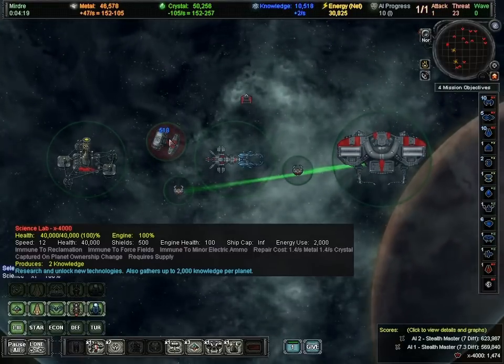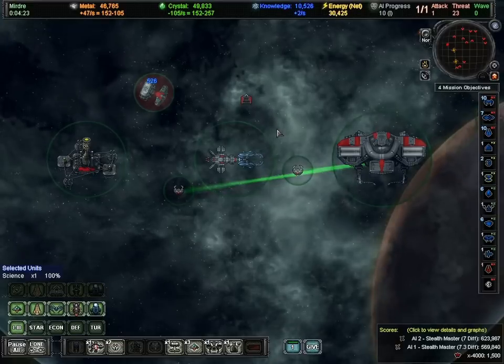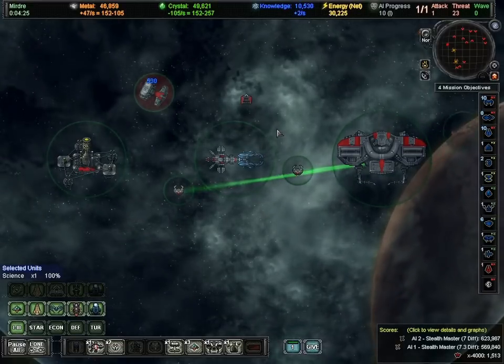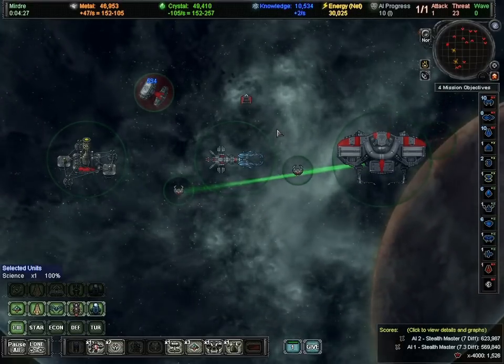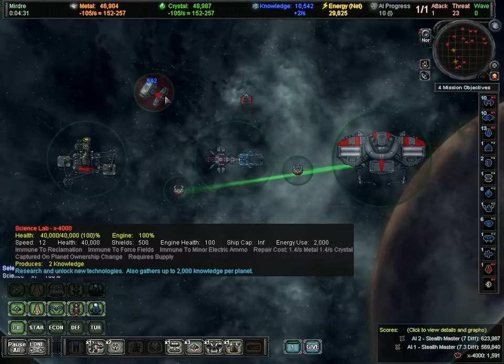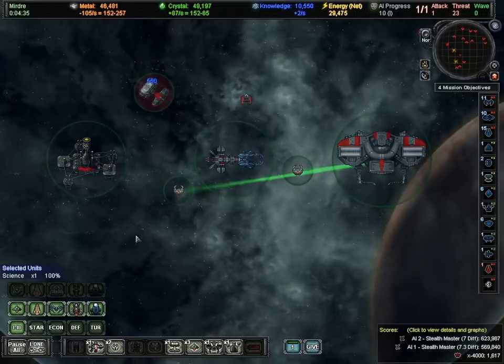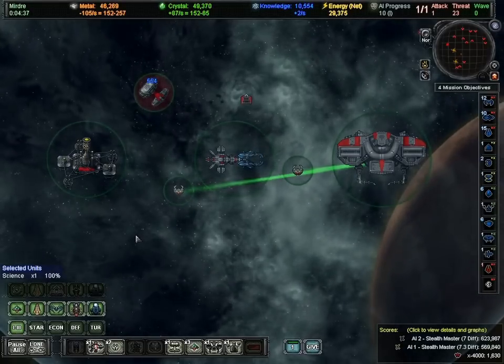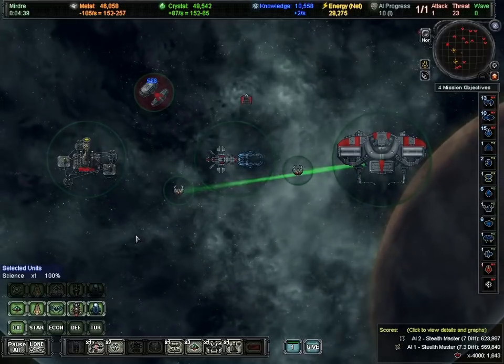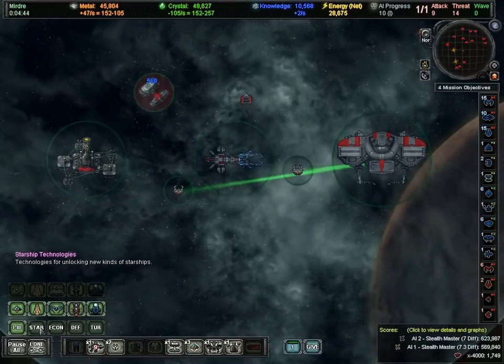My science lab is going on and counting up, so I've got more knowledge coming. Players all start with 10,000 knowledge now, which is really high — used to be 1,000. That's more than you'll have as a balance at any other part of the game usually, because you're going to want to go on and spend that on unlocking some technologies.